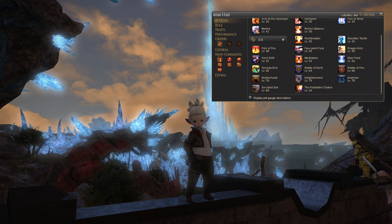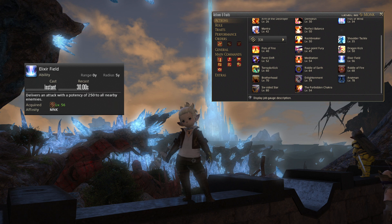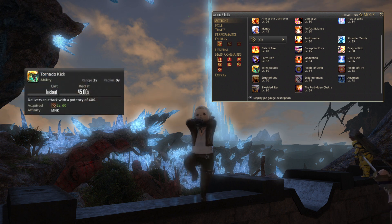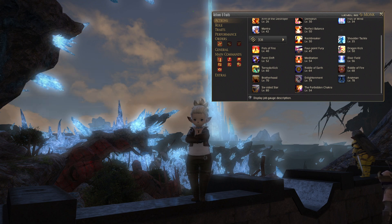Next up at level 56, you will get an AoE ability called Elixir Field. That will deliver an attack with a potency of 250 to all nearby enemies — just add it into your AoE rotation. Lastly, at level 60, you will get Tornado Kick. It is off global cooldown, usable every 45 seconds, and delivers an attack with a potency of 400. That is your toolkit up to level 60.